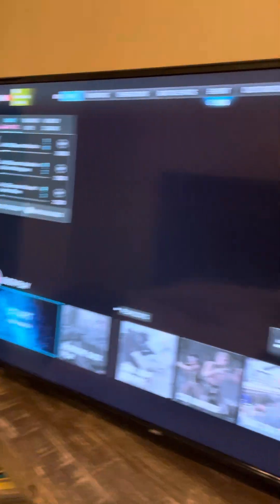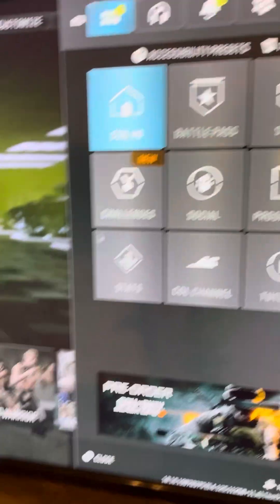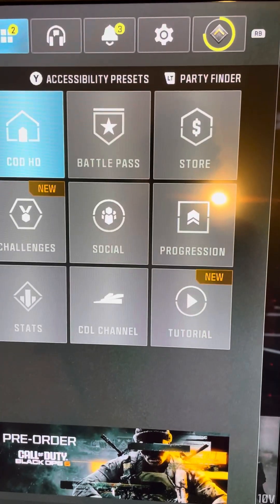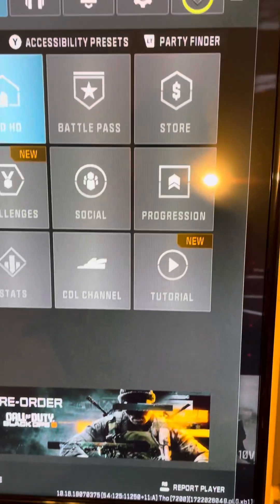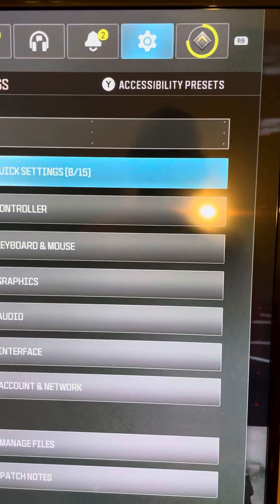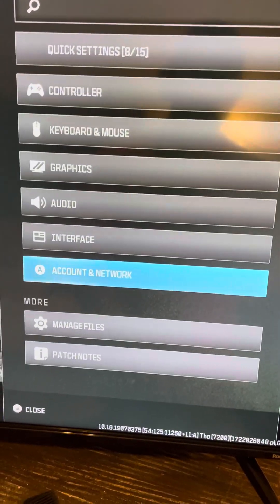Go into the game, go to Multiplayer, go into the game settings. Hit the start button, you're going to go over to Settings, then go down.